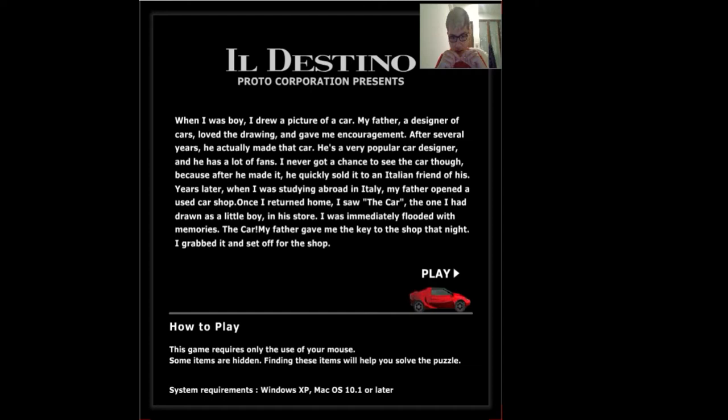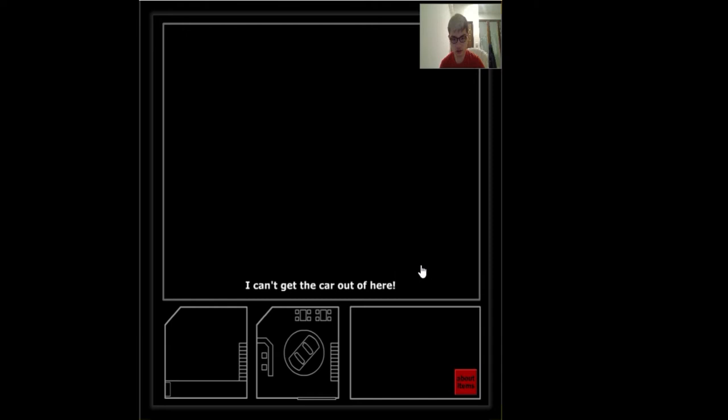The car... my father gave me the key to the shop at night. I grabbed it and set off to the shop. How to play: this game requires use of your maps. Some items are hints — finding these items helps you to solve the puzzle. System requirements: Windows XP or Mac OS 10.1 or later. Alright, let's play.